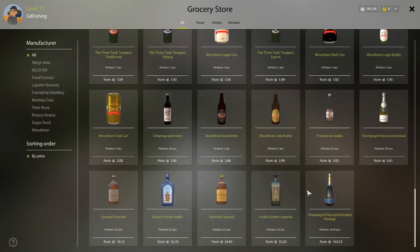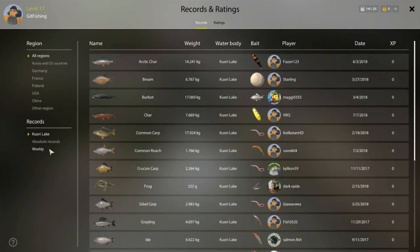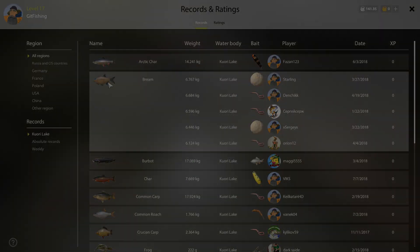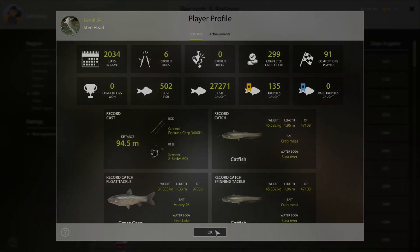The alcohol that I recommend using is the cheap stuff. If you can't figure out what to catch some fish on, go to records and ratings and you can look and see what people were catching trophies on, then kind of modify your bait off of that. Here's your player profile — you can see all kinds of cool stats about what you've been doing while you've been fishing.